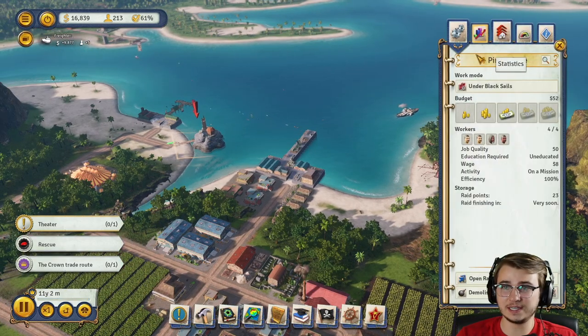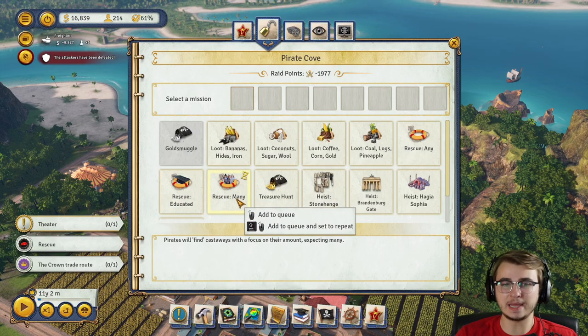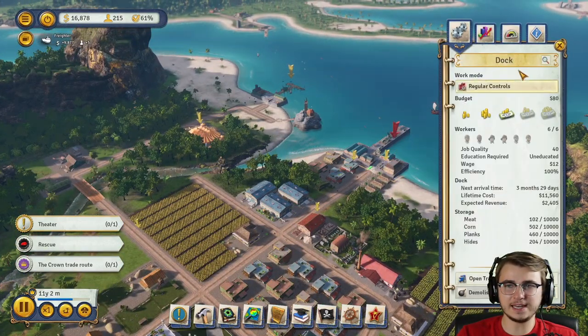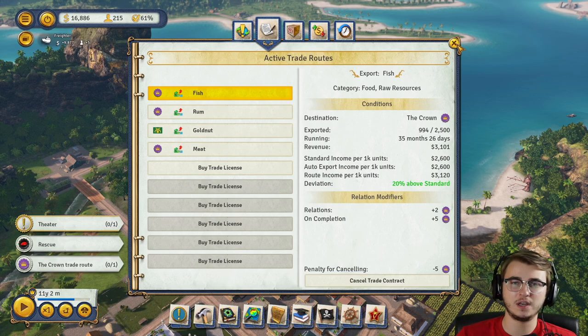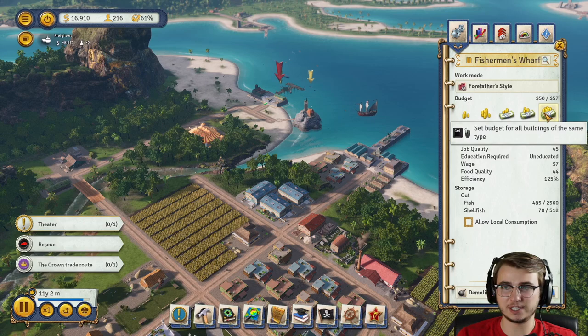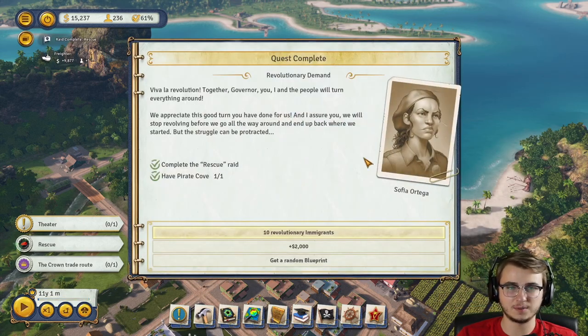Our pirates are returning — they were rescuing as many people as they could possibly find. A technique I've been trying to use is: anything we're currently using a trade route for, I've been trying to make it so the employees working those jobs get paid a little bit more, just to make sure we always have someone working in those facilities. So fish, for example, we have this one maxed out on its budget — normally it's in the middle, but all the ones we have a route for are completely maxed.